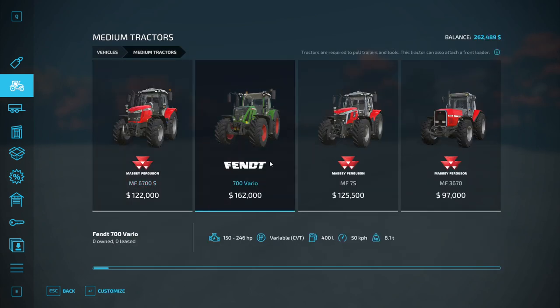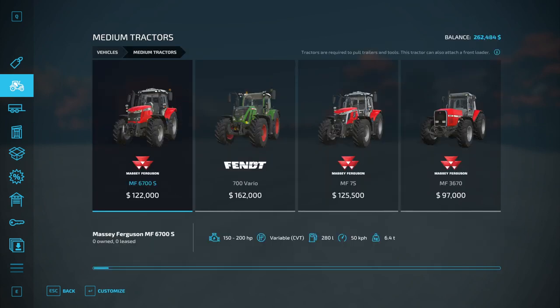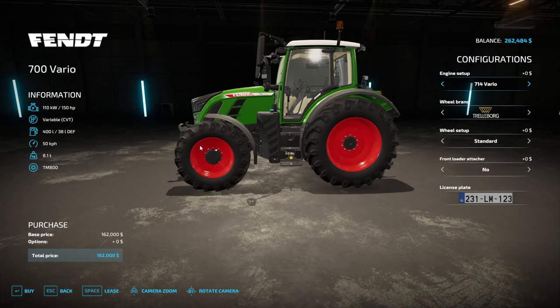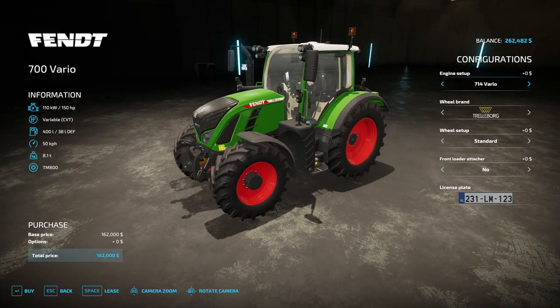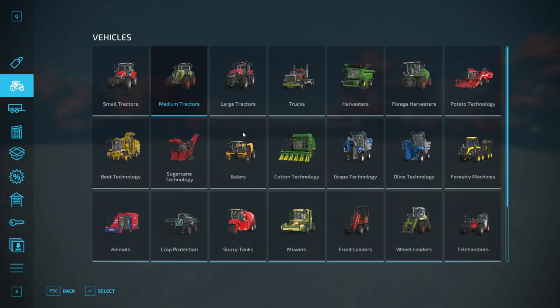Let's have a look — we can go for a 7-series which will take us to 246 horsepower, I think. It's 162 right now. If I go up, the 280 is available but we don't have enough for that. Yeah, we're gonna have to go for the 7-series unless I borrow from the bank. 246 is not a lot, to be honest — I want more than that. So we're gonna hit up the bank.